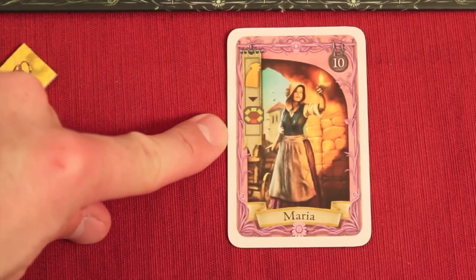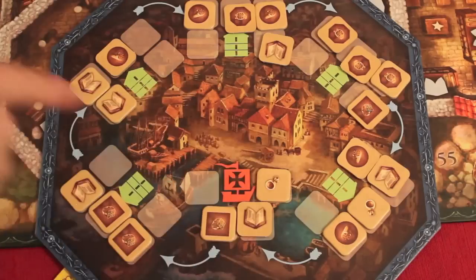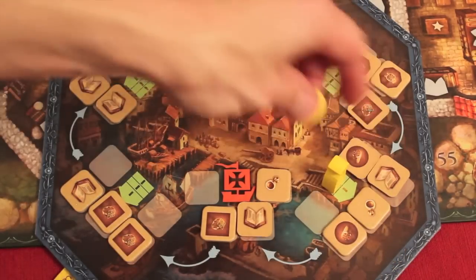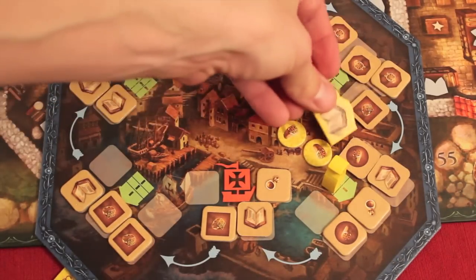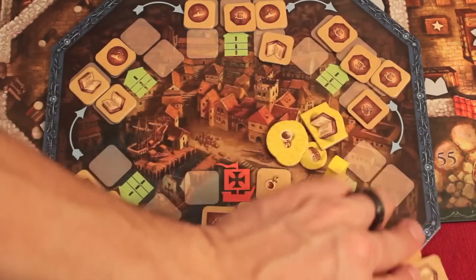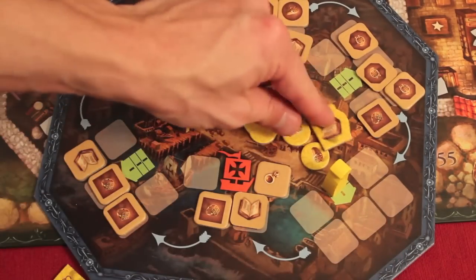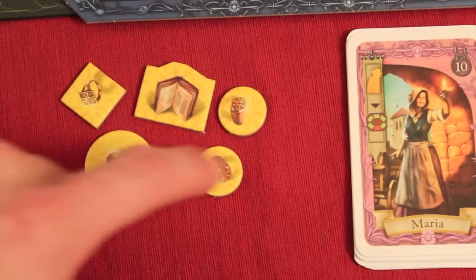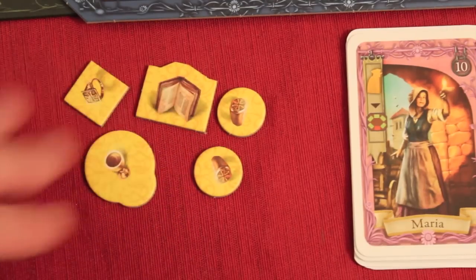Maria allows you to take your pawn to the storehouse to get more goods. You pick any storehouse and take one of each item shown there in your own color — for example, two circle rings, a book, and a chalice. Those tiles are removed from the storehouse and become items you can now stash from your personal supply.